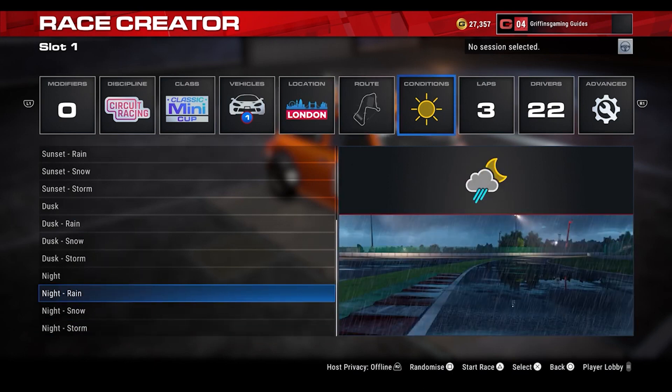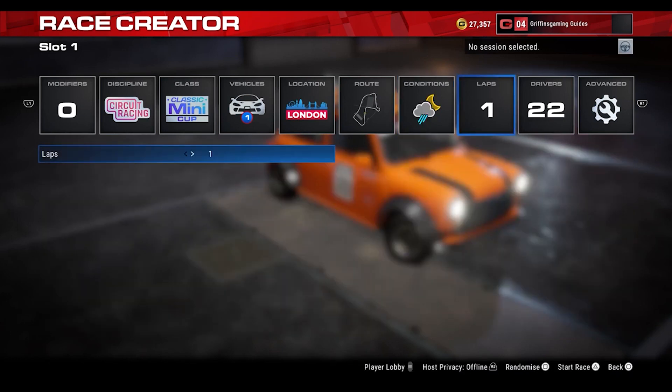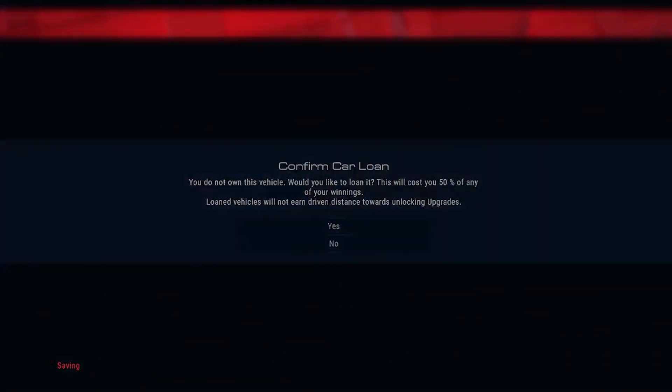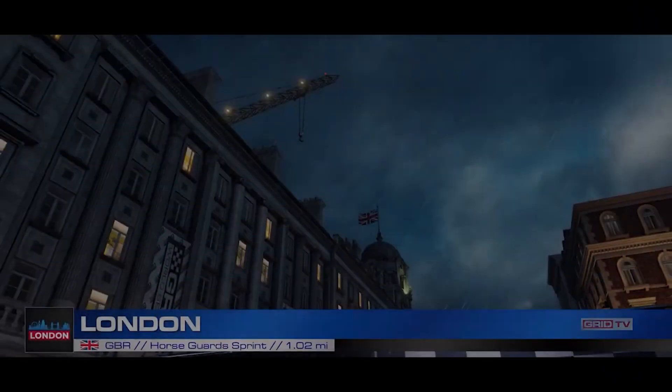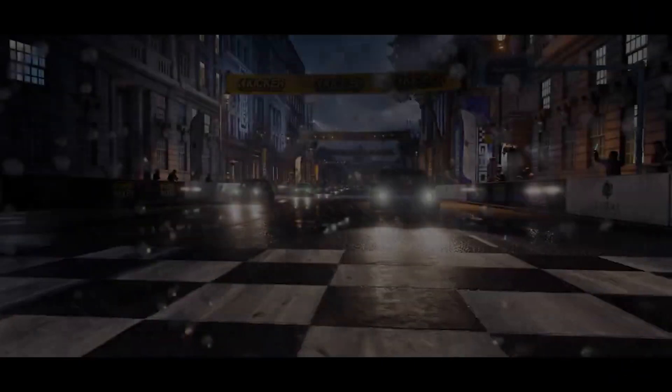Let's get into the guide. Select Race Creator from the main menu and then choose Circuit Racing as the discipline. Then choose Classic Mini Cup as the car class. The location has to be London, but the actual layout is your choice. The weather conditions have to be night and rainy, and you need a full grid of 22 cars.